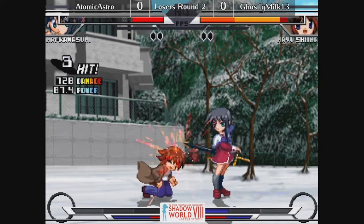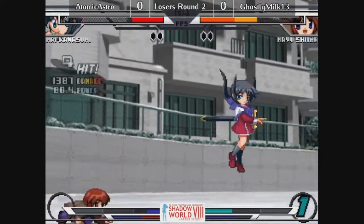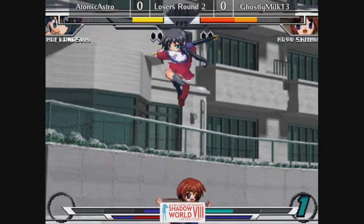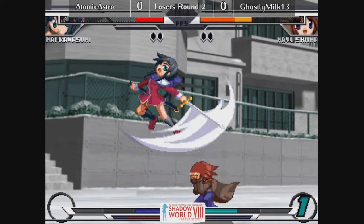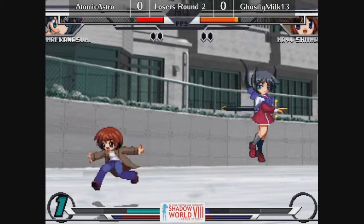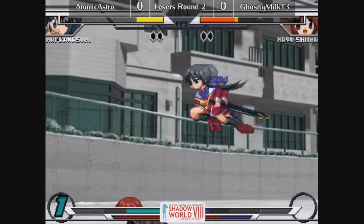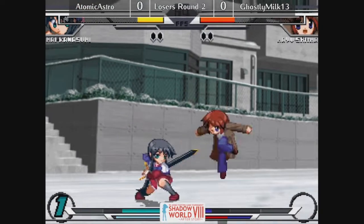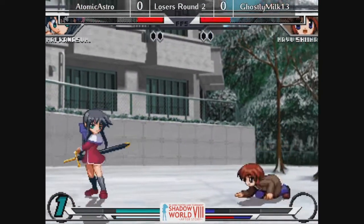Oh, White Len! Hell yeah. The thing about Mai is her pressure game is kind of weak, but she has an insanely good overhead. She has basically a Youzansen — it's TK 623, it's overhead, she can combo off it with IC, and it has a little bit of iframes but not really enough to care about. It really makes her dominant in corner pressure, especially because she can cross you up even in the corner. However, she doesn't have any meterless reversals.